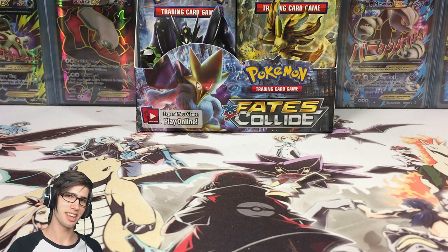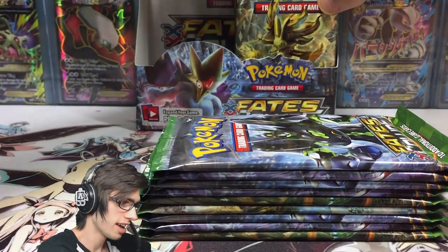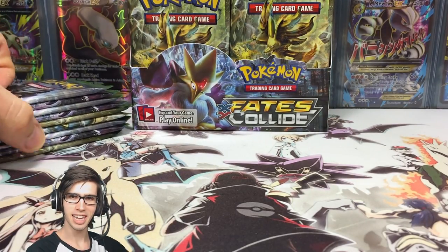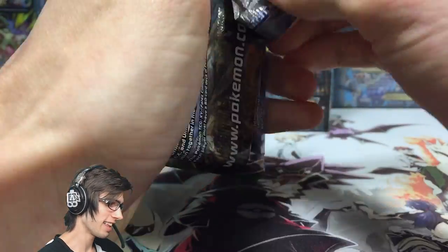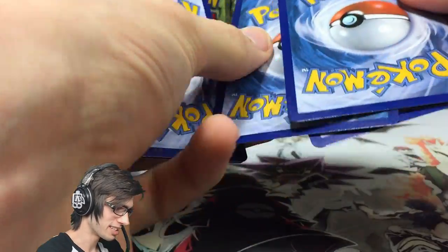Let's get straight into part number two and see if we can continue getting the finest pulls from the Fates Collide expansion. In the first part we cracked open nine packs from the left hand side of the box and got some epic pulls. In this part we're going to continue with the second lot of nine. If you guys are hyped, be sure to drop a like down below — let's go!